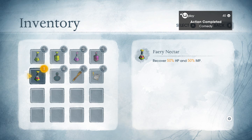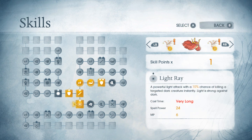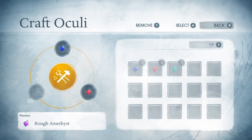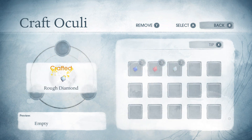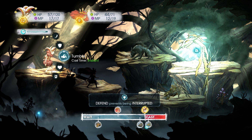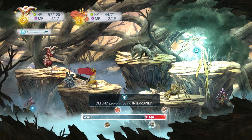After combat you will discover the other RPG elements that Child of Light has to offer. Your party members gain XP and levels, allowing them to pick passive skills, spells, and abilities from their own unique skill tree. In addition there is a crafting system for oculi — gems that provide different powers depending on what slot you put them into. You can also combine multiple oculi together to create new types with other effects. Both systems let you improve the strength of Aurora and her companions and build them in specific ways to better execute your combat strategies.